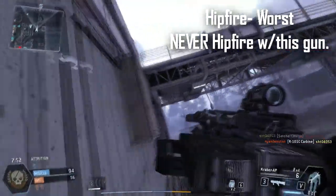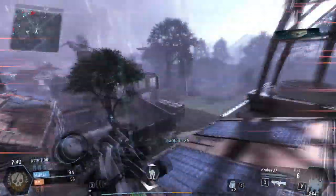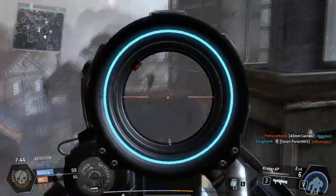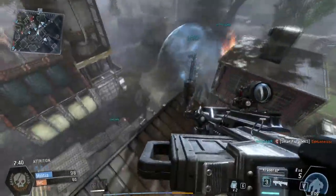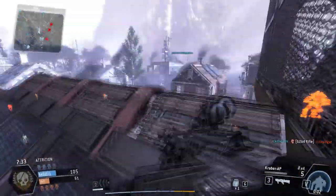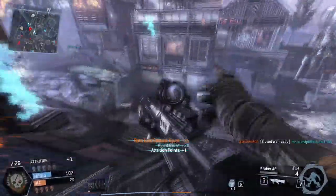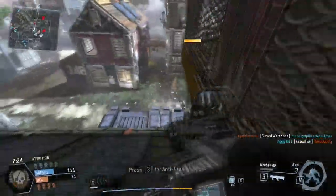If you see a guy at close range, there are three choices. First, you can try to quickscope — it is possible in Timefall, but often not worth it because it takes 0.45 seconds to zoom in and by then the enemy can knock you out faster. Second, you can get your secondary out and try to shoot. Third, you can melee, which is probably the best choice at close range. At medium range, you're pretty much going to get outgunned unless you have really good accuracy.